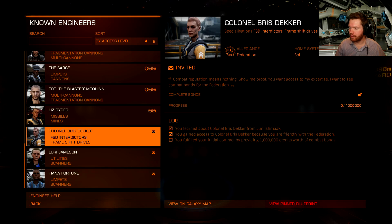First of all you need to learn about the engineer, which you do from Juri Ismark. I've already done a video on Juri, so click the more info icon to see that video to unlock him and to get the knowledge of the Colonel here.